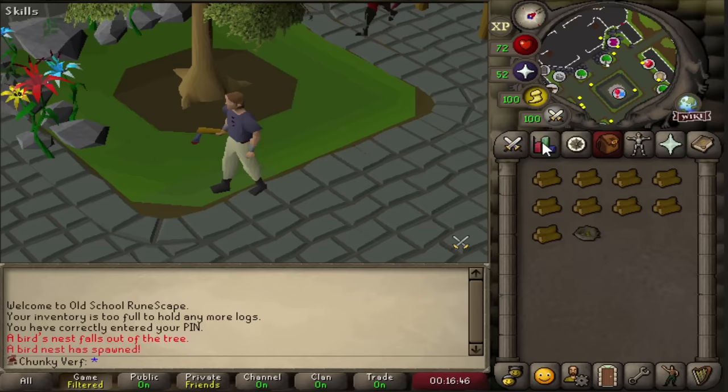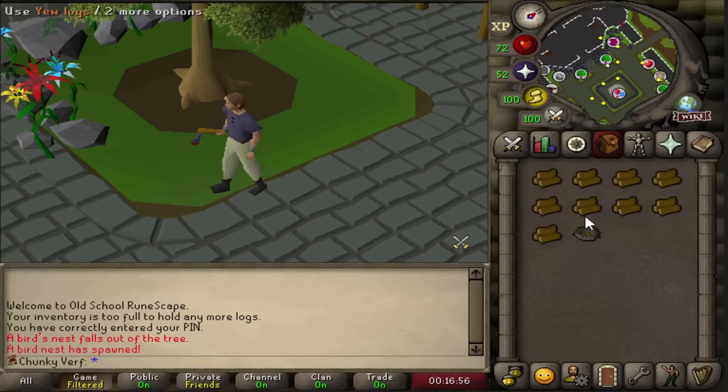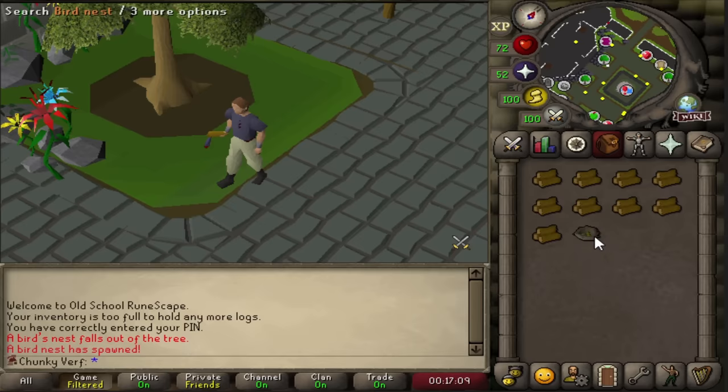I've been AFKing some yew trees - we are over 400k woodcutting XP right now. I am currently doing some editing so I thought I would do some woodcutting. We finally got the first bird nest on the account - Zea trees are absolutely scuffed, at least in this chunk. These are the only trees that give me seed nests, so let's see what we get. A willow seed - okay, not bad. I will start collecting these in the bank.